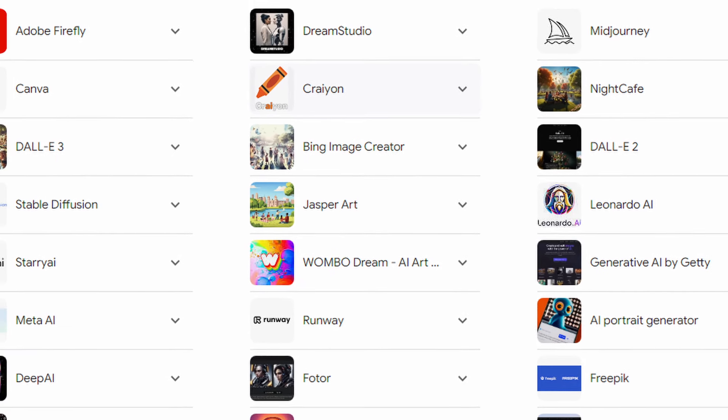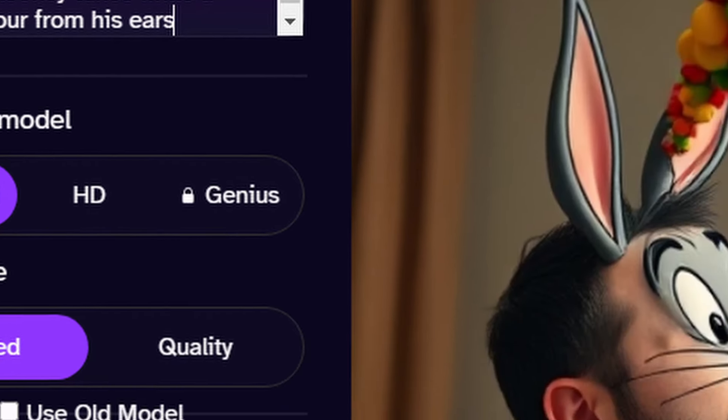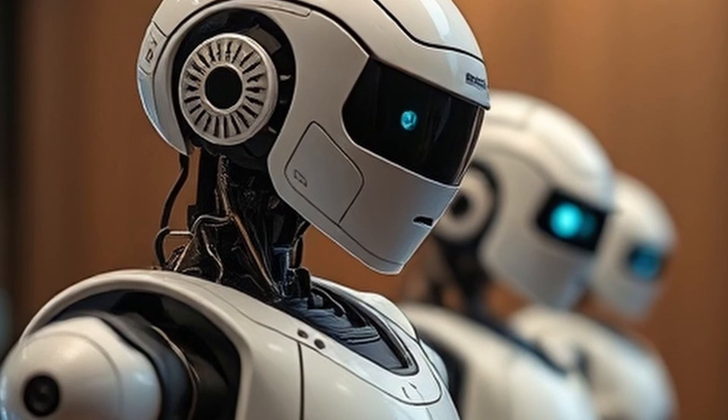There are numerous AI image generators out there that let you create the wildest abominations that your imagination can dream up. Before the robots completely take over, I figure we can try to have a little fun with it.